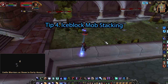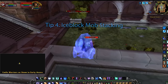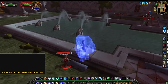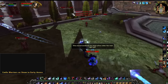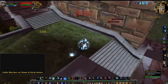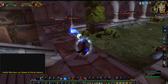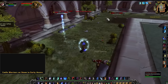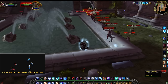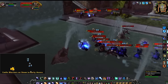Tip number 4: Ice Block Mob Stacking. Ice Block is used for more than just saving your life. It is very important for getting a lot of mobs stacked in one spot. When you ice block, all ranged mobs will stop using their ranged attacks — no bow shots, no spell casts, nothing. When you are in ice block, all ranged mobs will run to your position and start auto attacking your ice block. There are a lot of farms where you don't have the ability to line of sight and get ranged mobs closer to you. You will see mages constantly using ice block to get a large amount of units stacked for an easy kill phase.